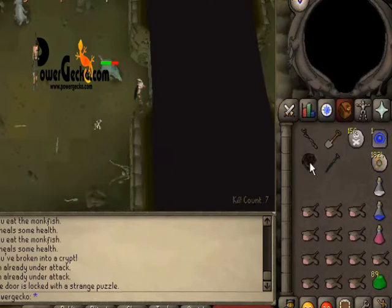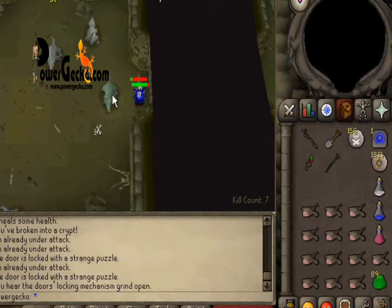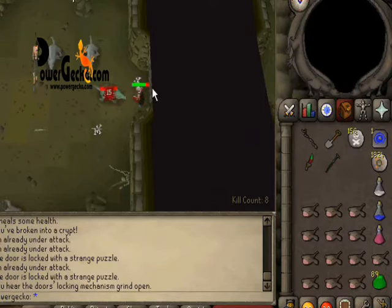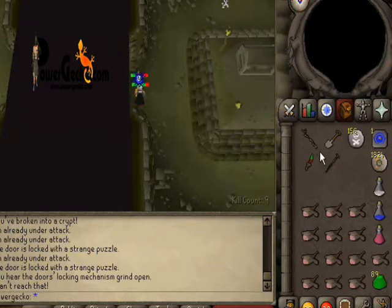You come up with a puzzle every time you find the dungeon door. You've got to get the right puzzle correct to open the door — if you don't, the door will change and you'll have to go all over again. I don't bother getting more than 15 kills. People say the more kills you get the better chance of getting an item, but I don't think that's the case.